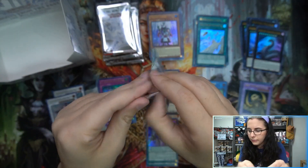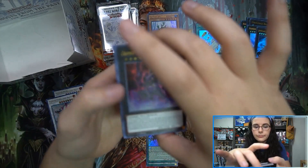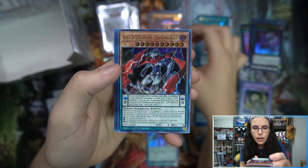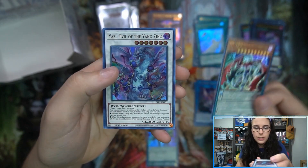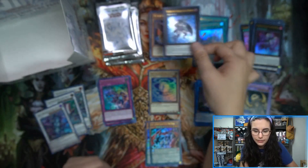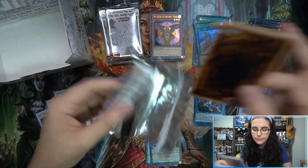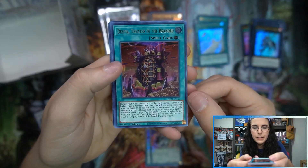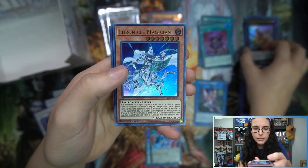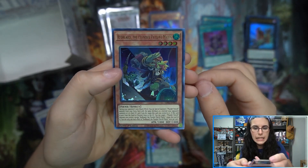Box four, pack one. Crimson Knight Vampire Brom, Agent of Creation Venus, Go! D.D.D. Divine Zero King Rage, Yazi Evil of the Yang Zing, and Number 60 Dugares the Timeless. D.D.D. Despia Theater of the Branded, Plunder Patrol Ship Mark, Chronicle Magician, Motor Shell, Red Beard the Plunder Patrol Madey.